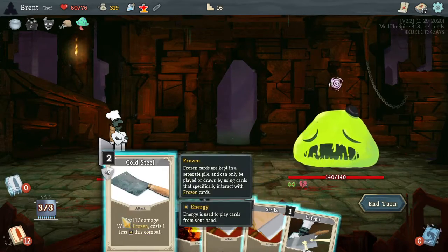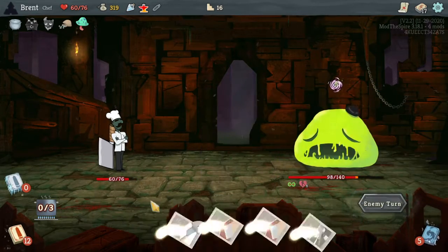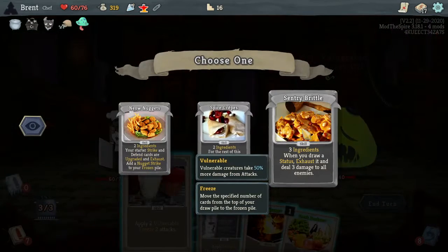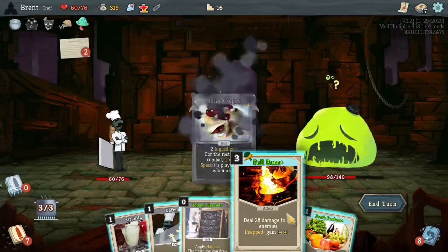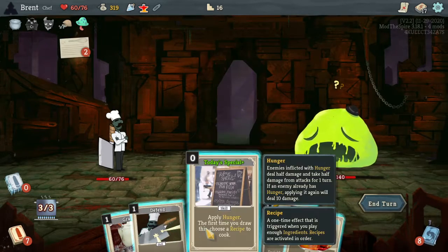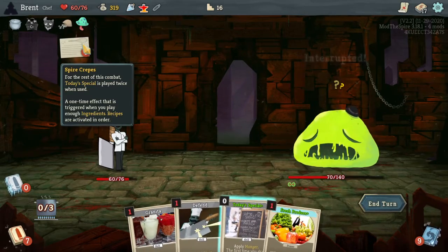Seventeen, seventeen — it's still more damage right though? Yeah, it still is I think. Forty-two. We get a recipe — maybe draw a status exhaust, that would be good for the slimes. I think I want the crepes though. Full Burn. So it just picks cards that become the different recipe ones.